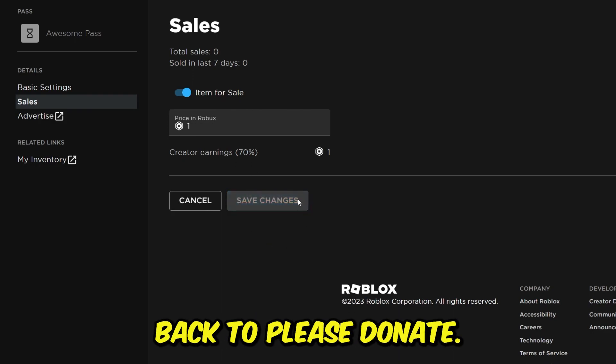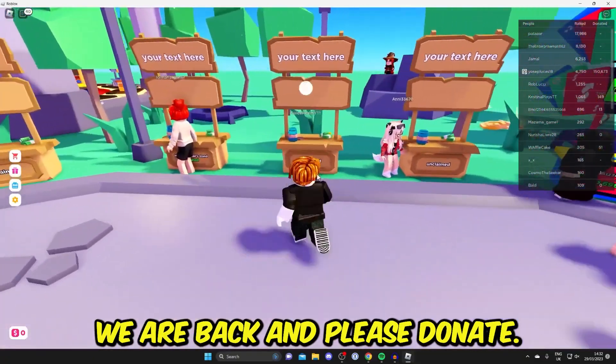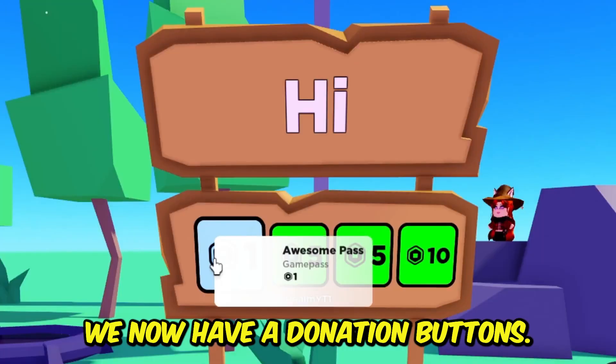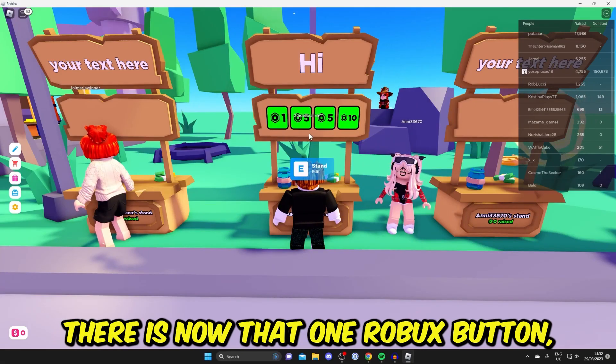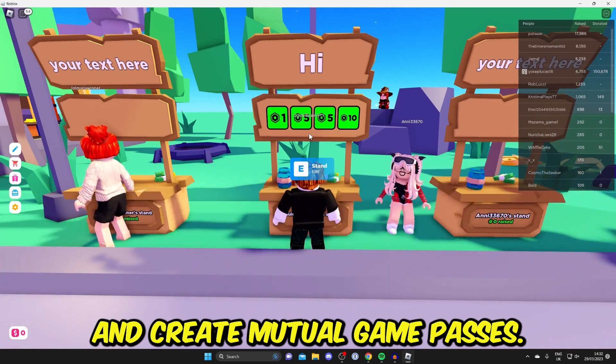Let's head back to Please Donate. I'll now claim a stand and show you that we now have donation buttons. As you can see, there is now a one Robux button. If you want multiple buttons, you just need to create multiple game passes.